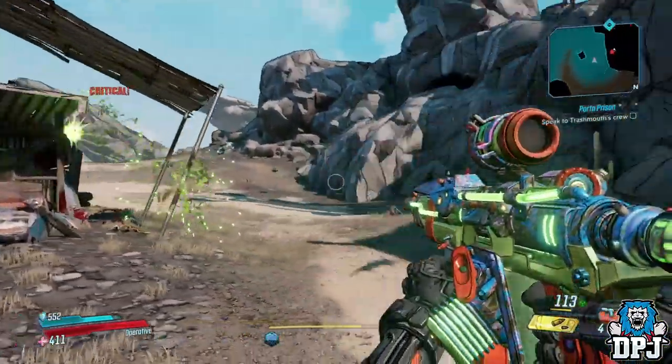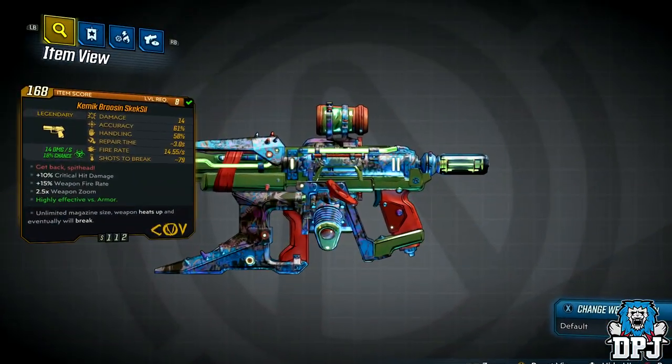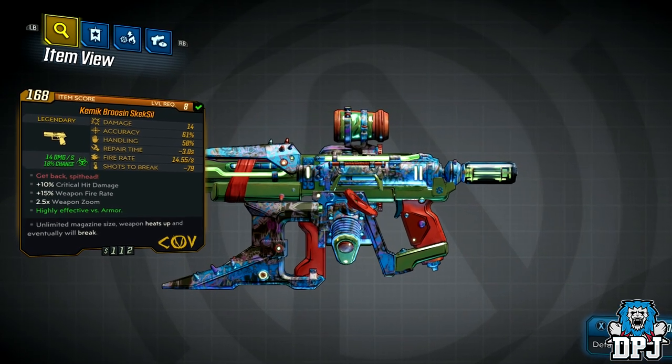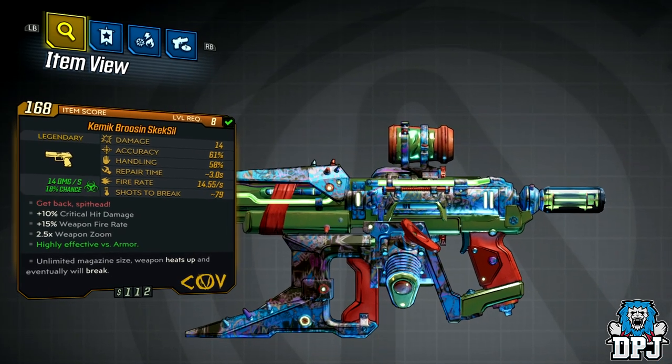Going back here to get this if you haven't already completed the game, it will drop low, so maybe save it until you enter True Vault Hunter mode. It's obtained from Scrake within the Ascension Bluff area on Promethea.